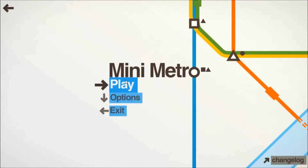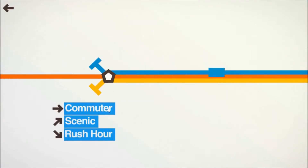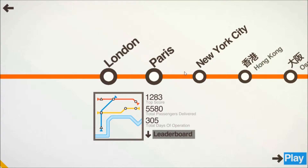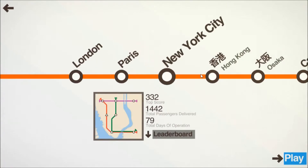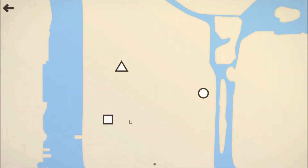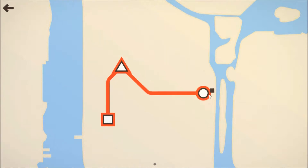Hello everyone, today I'm going to be playing the third episode in my Mini Metro series, where I play Mini Metro. This is the commuter mode and I'm going to be playing New York City, the third city in the series. I have played some of the other cities off-camera, but for now let's just do this. I hate it when I draw the line and the square one is over there.